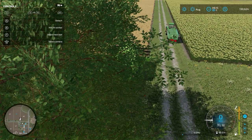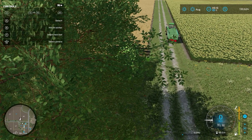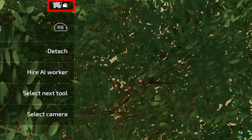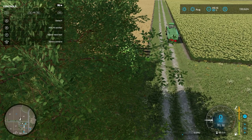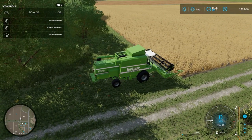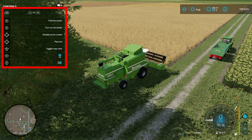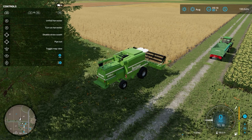Jumping into the harvester, look at the upper left corner — there's a little combine icon with a header attached. Currently the header is highlighted. If I hit Y on my controller, the harvester itself gets highlighted. If I hold down the left bumper, I get a few different options: I can fold the harvester, which closes the grain hopper, or unfold it — we need it unfolded for harvesting.